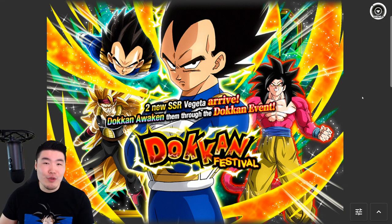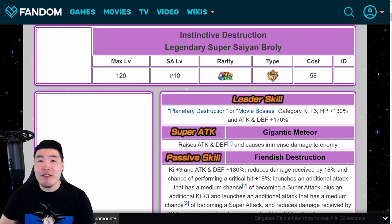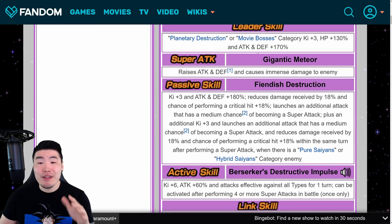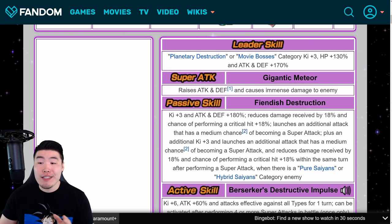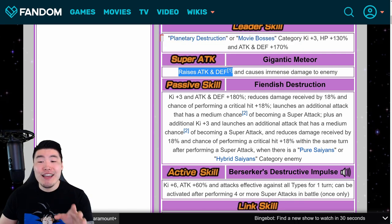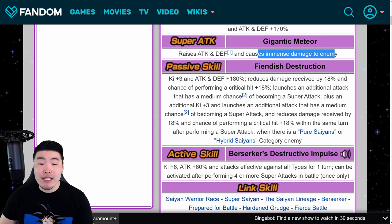I think the first couple of units are going to be pretty obvious — they have a very high chance of being on the banner. It's mainly the last two or three units that are a bit of a toss-up right now. Obviously, we're going to have the new INT Legendary Super Saiyan Broly on the banner. For anybody that missed yesterday's video, I'm going to quickly go over his details. His leader skill is Planetary Destruction, a brand new category, or Movie Bosses — Ki plus 3, HP plus 130%, and attack and defense plus 170%. His super attack raises attack and defense, infinitely stacking, and causes immense damage. And his passive is Ki plus 3.